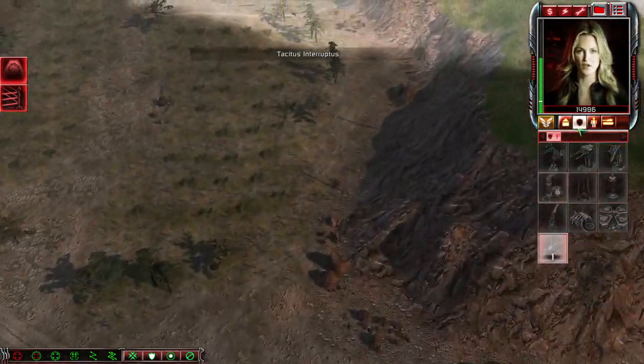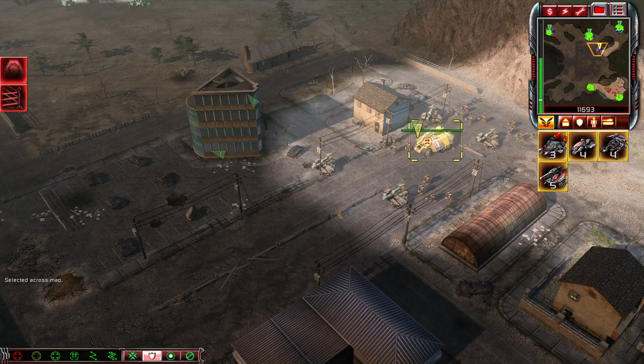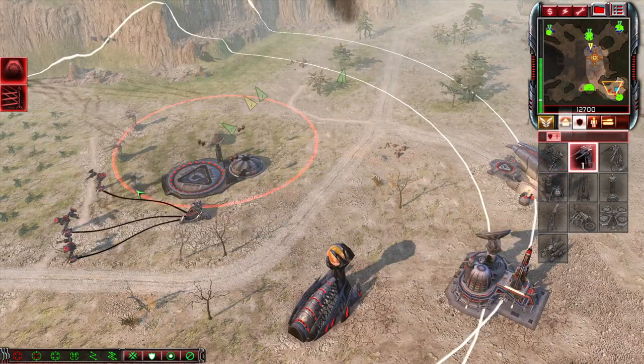As soon as you have access to your base, train an emissary to take advantage of the nearby Tiberium field. Send some of your allotted forces to stop the MCV, and send the others to defend your emissary. Set up defenses at both bases.